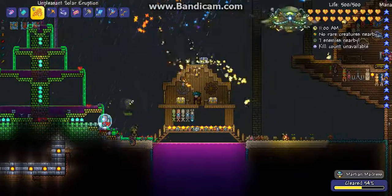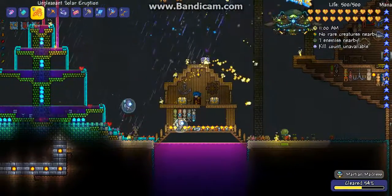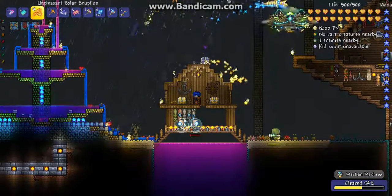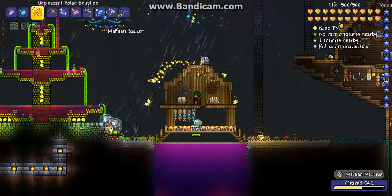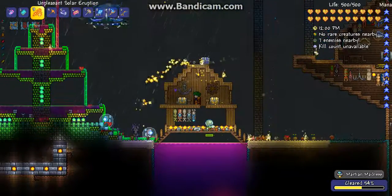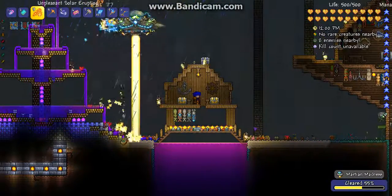This is probably the best way to cheese the Martian Madness. Have a weapon that can go through blocks or spawns outside of where you are standing. A summon or something would be very useful — mainly summons.